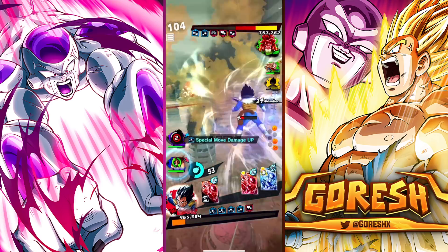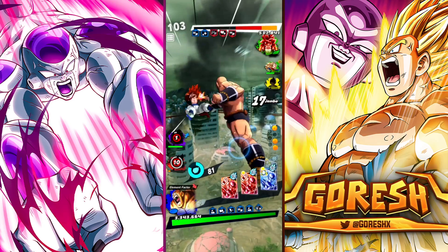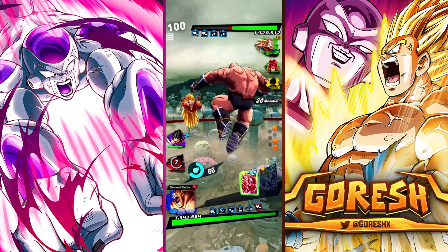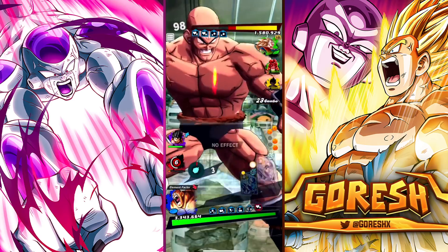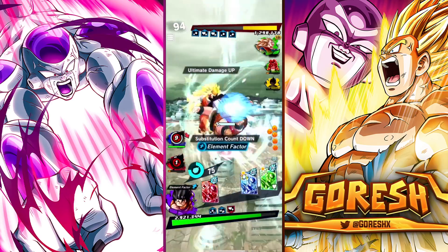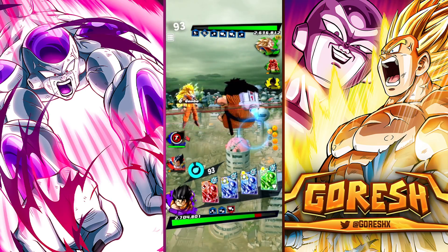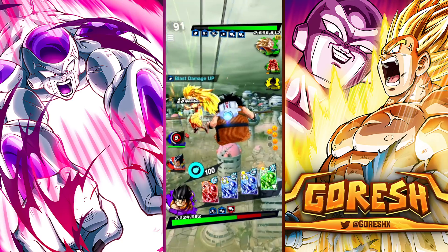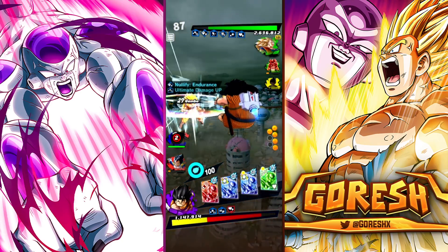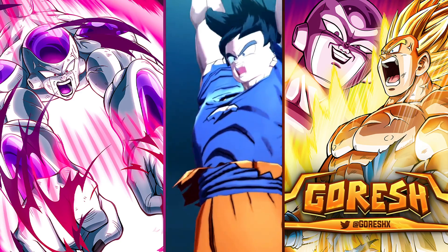I'm gonna go ahead and bring him in and pop the main — get the card draw speed and all the ki. He's gonna have to switch here. Not the craziest damage. This guy likes to wait, so we'll just start going immediately there. I think I'm actually gonna give up Vegeta here. I think I should've probably just went into him earlier and had him die to end the combo.